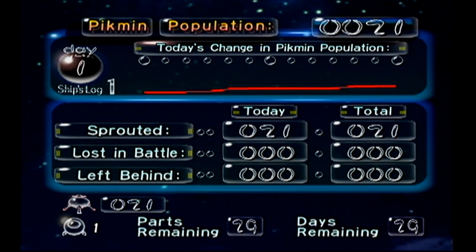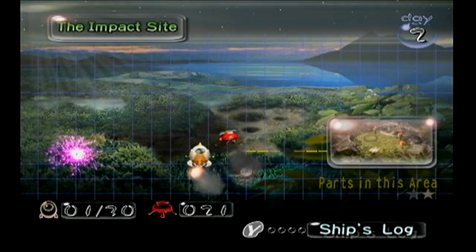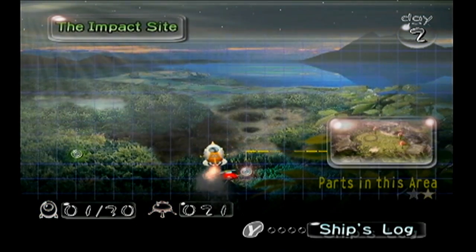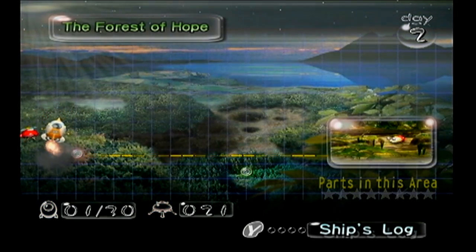You get a cool little graph showing the growth of your Pikmin population. We sprouted 21 today, lost none in battle, and left zero behind — so we have 21 total Pikmin. At the bottom, 29 parts remain and 29 days remain. You might be wondering if that's scary — but some days you'll get two to three parts no problem, and other days you can just spend getting your population up, so I'm not too worried. Here we have the world map where we can select every area we want to go to — I'll unlock many more throughout the game. This is the first episode of Let's Play Pikmin on my channel — I hope you guys enjoyed. Next time we'll be tackling the Forest of Hope. Until next time, this has been Mighty Gazelle — hoping you all have a mighty day. See you guys.